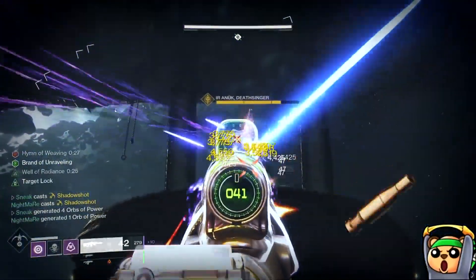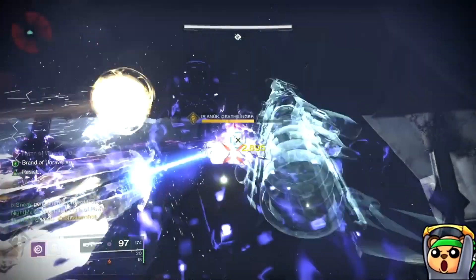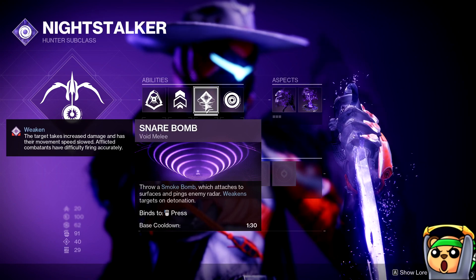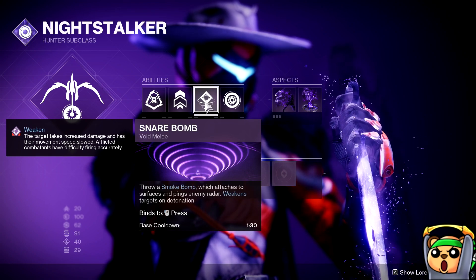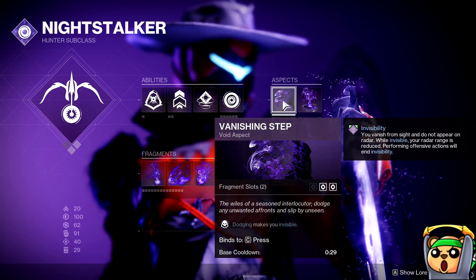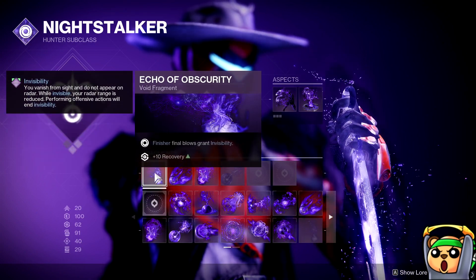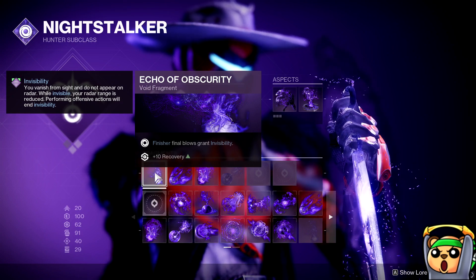Hunters can abuse Invis on Night Stalker. You can go Invisible several ways: you can have your Dodge make you Invisible and also reload your weapons, so you want Marksman's Dodge on your Hunter. On top of that, you can also use the Snare Bomb or Smoke Grenade to make yourself and your teammates Invisible. If your teammates also have Dura Falcons on, that will help them proc Volatile Rounds as well. The aspects I ran are Vanishing Step and Ambush. For Fragments, having Echo of Obscurity means finishing an enemy immediately grants you Invisibility.